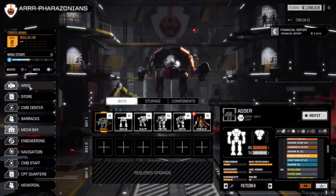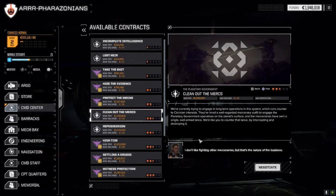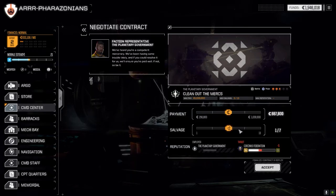Let's go to the command center because we want to do 'clean out the mercs' today. Two and a half skulls, against Circinian forces, battle in the polar region. Let's negotiate — I'm gonna go full salvage on this one and accept.